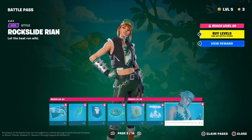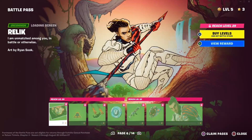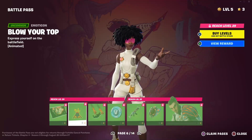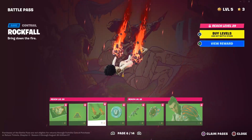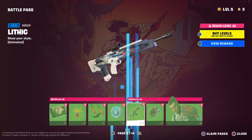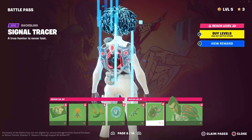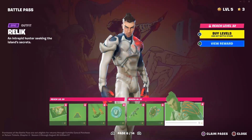Now we're on page six, we have Relic. Blow Your Top is an animated emoticon. Then you have Rockfall which is a contrail, you get 100 V-Bucks, and then you have Lithic which is an animated wrap. Signal Tracer — this wrap goes with the base skin which is Relic.